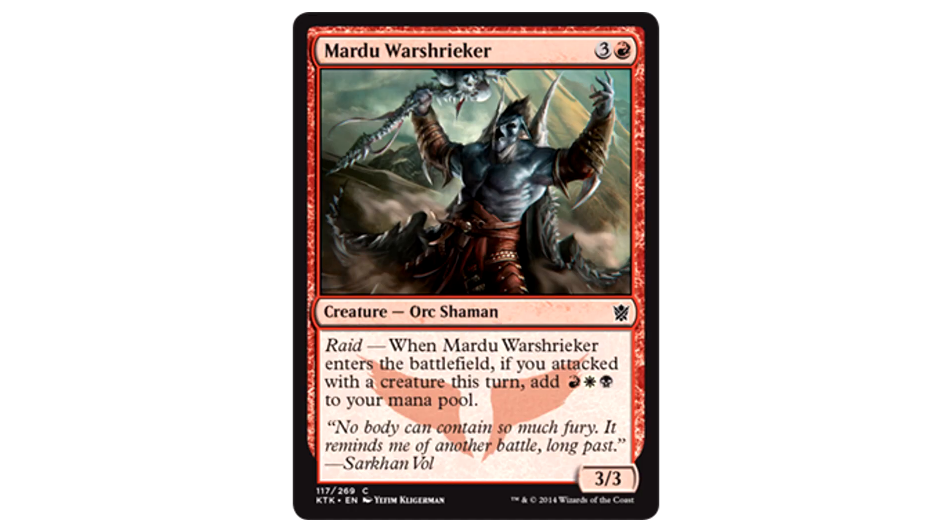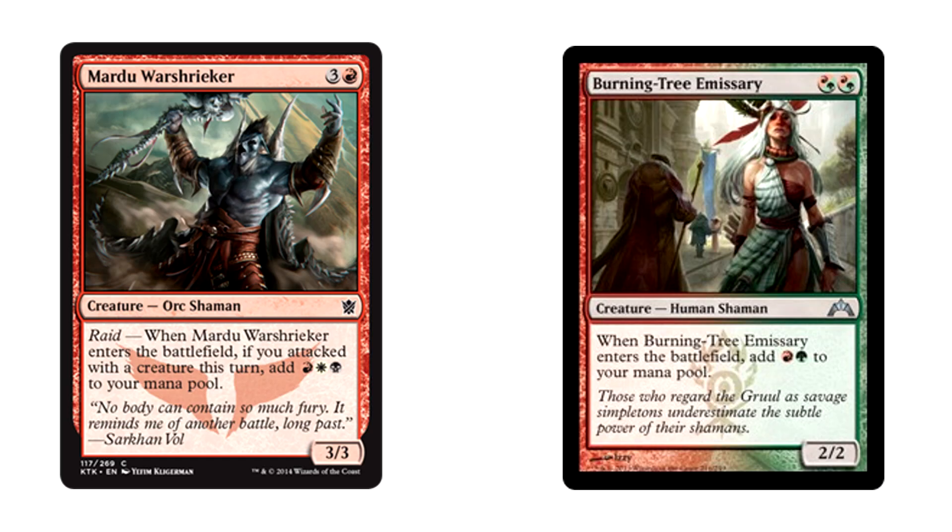Mardu Warshriekers — three colorless and one red for a 3/3 Orc Shaman with Raid. When it enters the battlefield, if you attacked with a creature this turn, add one red, one white, and one black to your mana pool. This is like a super Burning-Tree Emissary. Sure, it requires something to attack, but I get the feeling that the Mardu clan is all about attacking. This trigger will net you three mana and probably an extra creature. It'll be just fine in limited. I like where Raid is headed.